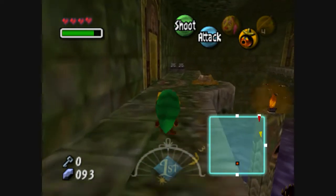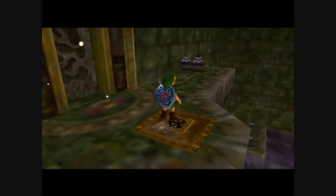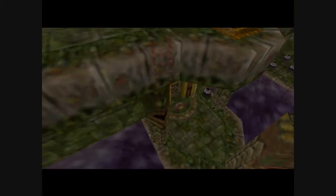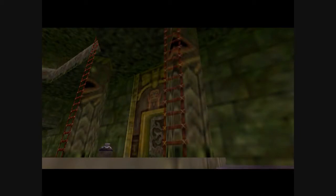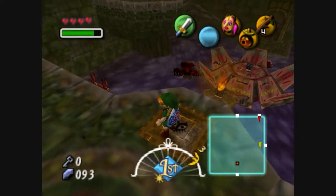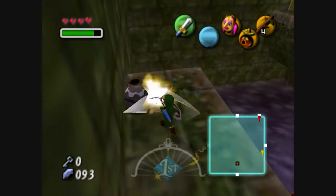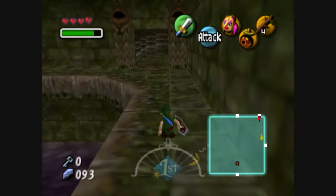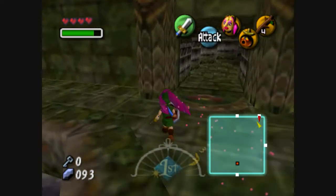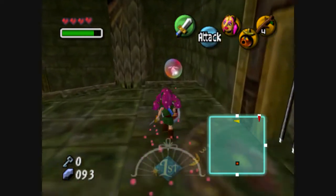Pink flowers — kind of a little girly there, Link. So we're basically back in this room again with the poisonous water and stuff. And that creates a shortcut for us so we can go back and forth. Let's go over here because there's a stray fairy in a bubble.